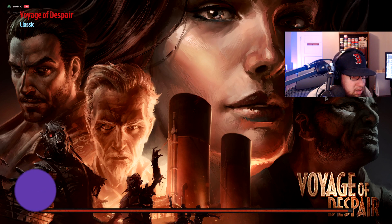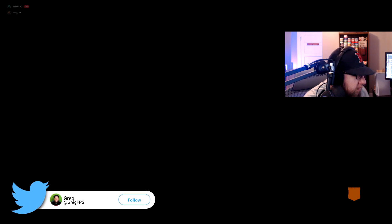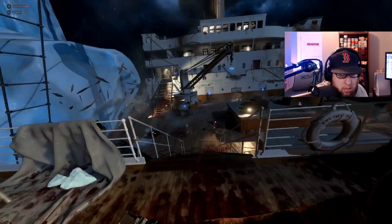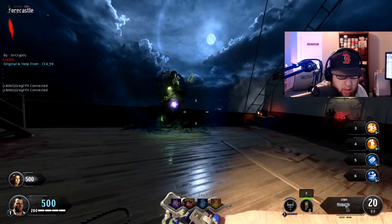Hey, what's up soldiers, my name is Greg FPS, the zombies extraordinaire. Today I have for you guys the Voyage of Despair boss fight on round 255. Me and my friend did the entire Voyage Easter egg, and then my friend modded the game to skip all the way to round 255, where you have super sprinters and the zombies have increased health and deal more damage. Then we went directly into the boss fight after that.